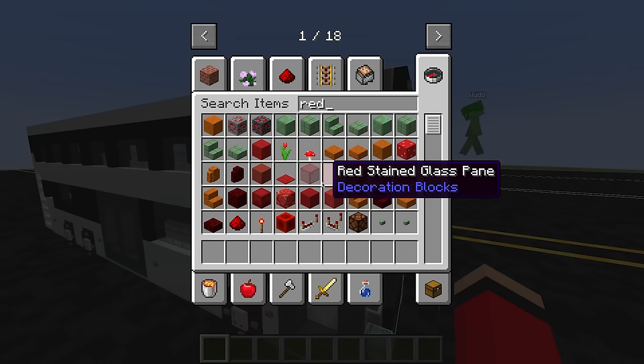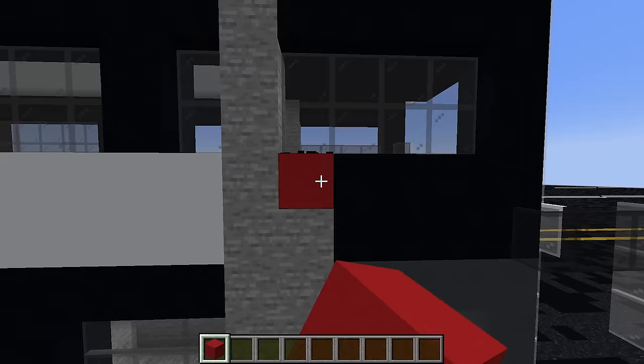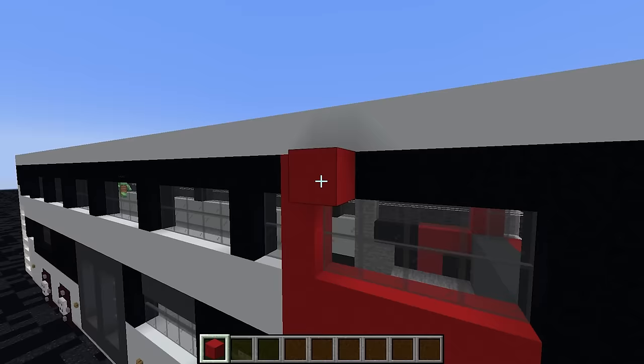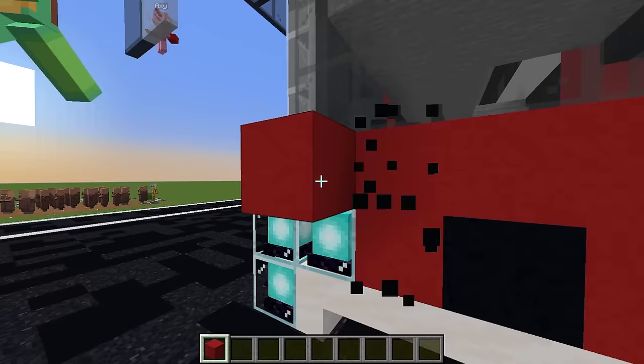This bus looks awesome, it looks really cool, but we can make it look even better by changing the colors of the bus to be red, because red is the best color. Red is not the best color Mongrel! This bus is so lame - who would ever want to sit in a bus like this, let alone red? What do you mean Wudo, this bus looks extra cool!